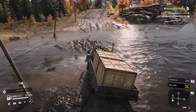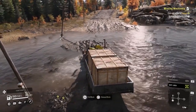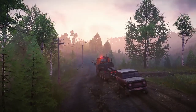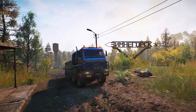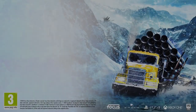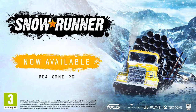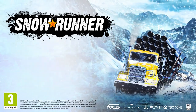SnowRunner also includes the Quick Winch function, which can save you in emergency situations. And that's it from us. We hope these tips have been useful and we can't wait to see you in the wild. Conquer the Wilderness now on PS4, Xbox One and PC. Get the Season Pass or Premium Edition and you'll gain access to a whole bunch of exciting post-launch content.